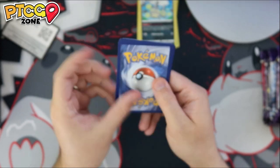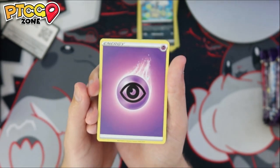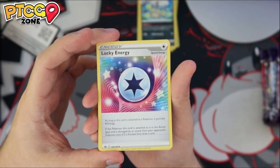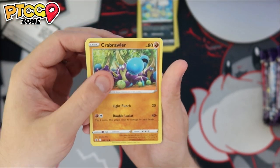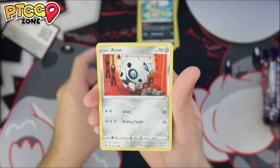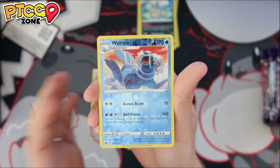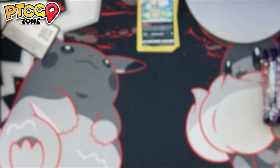We're not really an opening channel — and if you're new here, we cover content competitively. We don't necessarily open cards. Lucky Energy there — I love Lucky Energy, probably not too playable but very cool card. On the back, we have a Golurk. Two packs in, nothing too crazy yet.